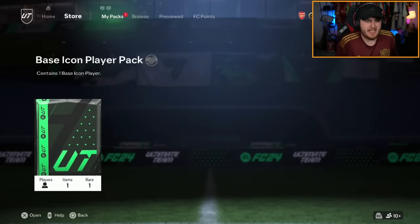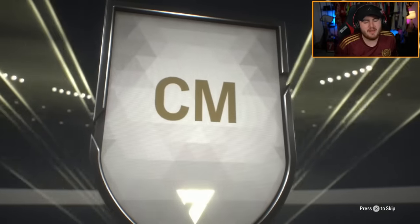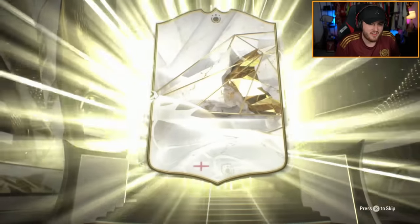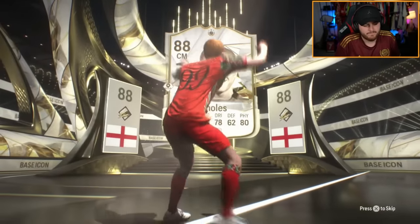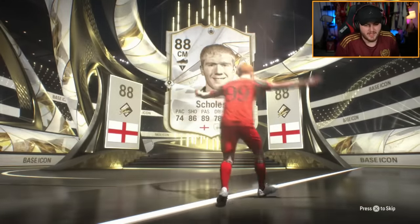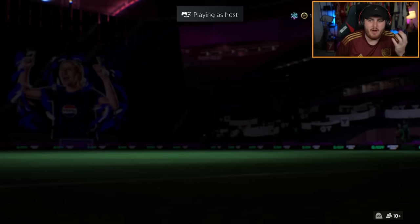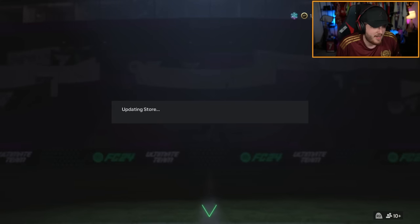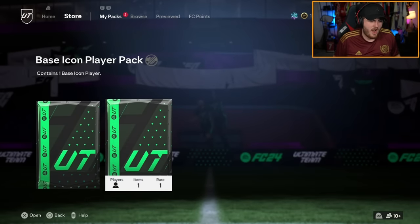We have Dan the Gooner's icon pack now. As long as we can avoid Ribéry, that'd be nice. England, centre mid again — I don't think this could be anyone good, can it? Best he could be is, like, Gerrard. Paul Scholes again, man. All right, now I've got Dario's icon pack next. Dario's a United fan, so he actually probably wouldn't mind Paul Scholes. And with the rotation today, it feels like we're getting a lot of United cards.